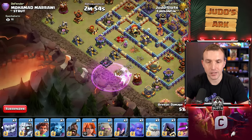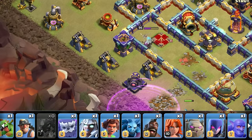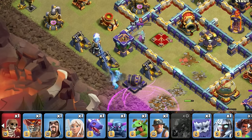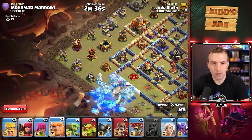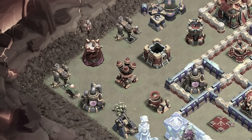Okay, that worked — nice! You even damaged the Queen a lot. I need to go Ice Golem. I think I'm going to put a Wizard on there as well. Headhunter, headhunter, headhunter — oh, that's a lot of Headhunters. Queen's dead! Tesla did pop up — okay, there are a couple of Teslas over there.